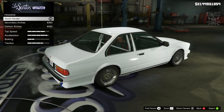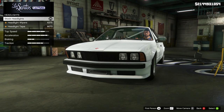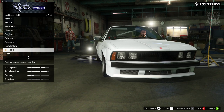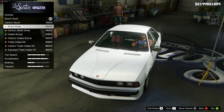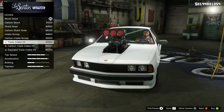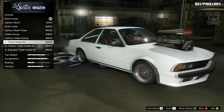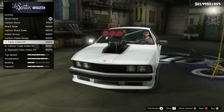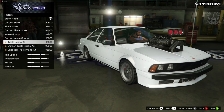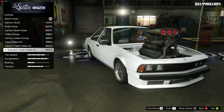For headlights we can get headlight wipers or tape the headlights — I'm not going to do either of those because they're both a little bit weird. Then we've got the hood: we've got the stock, carbon, the shark nose, and the intake scoop. I've never seen a BMW with a big triple intake — big block — wow, that took me completely by surprise! That looks really weird.